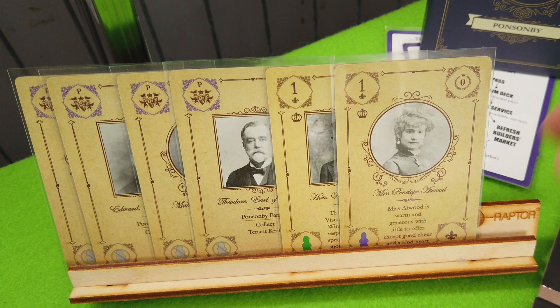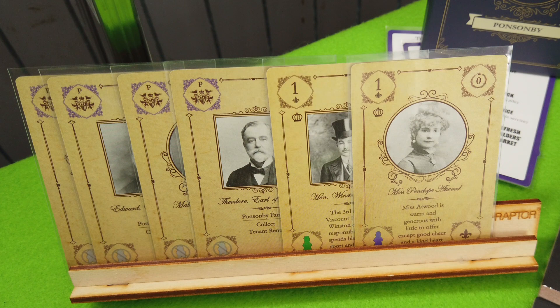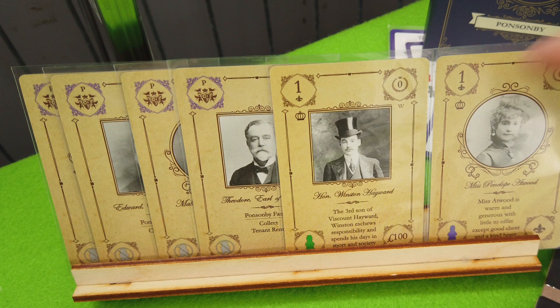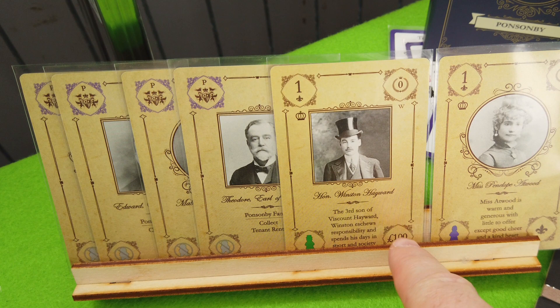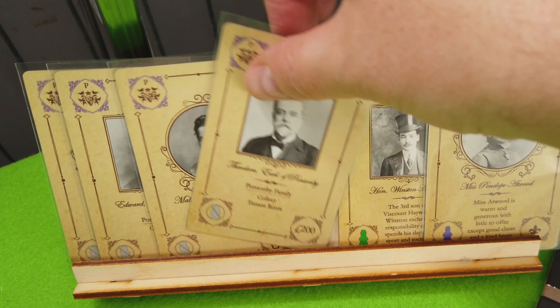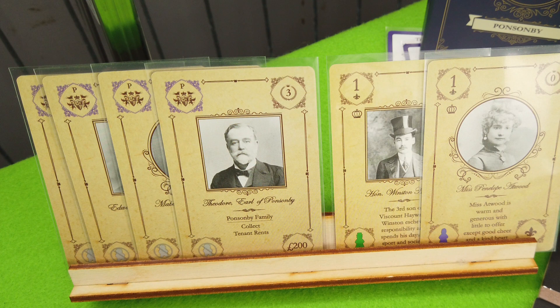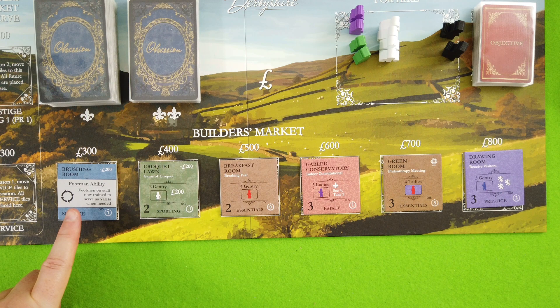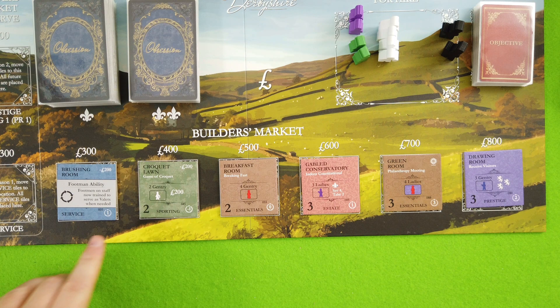I've drawn my two starting guests: the Honorable Winston Hayward and Miss Penelope Atwood. They don't provide any immediate victory points, which is pretty usual for starting characters with the crown symbol, but they're okay. I could gain some money and some additional friends. And of course I have my family — Theodore, Earl of Ponsonby. Family members are relatively similar across all families, though some start with slightly different members.